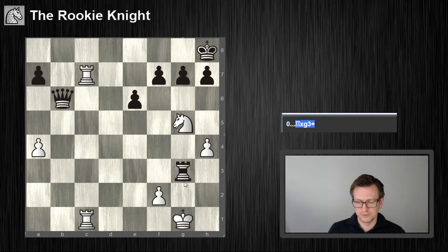Last problem for today is Rg3 check. Cannot take because of a pin. I threaten mate also with Rc8. So what about just moving the king to h2, threatening to take here and threatening a mate? This would not be good because he can just mate me here on f2.